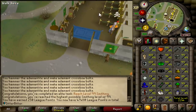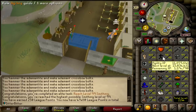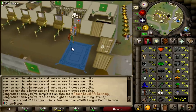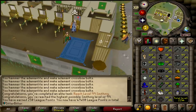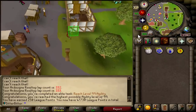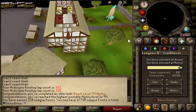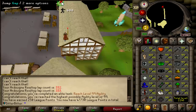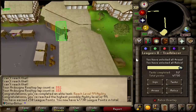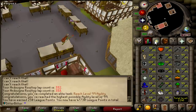I think I'm just going to go bang out this agility level because I'm only one level off 99. I'll probably do it at Ardougne because I need to get Marks of Grace for the Graceful set. I was watching EVscape do raids and I didn't even realize — I just hit 99 agility. I just got another 250 points. 47,730 points. 99 agility.